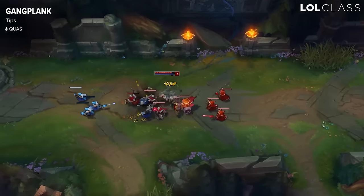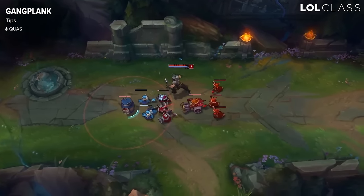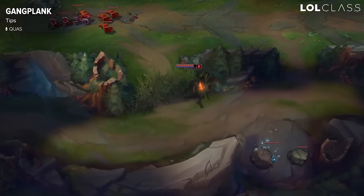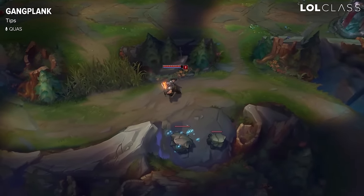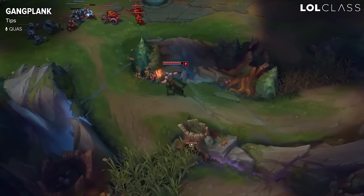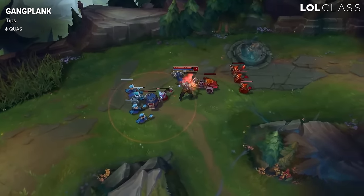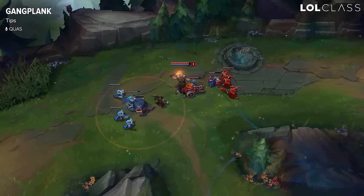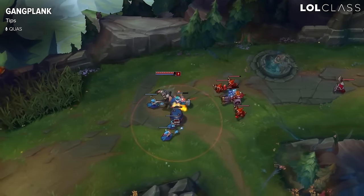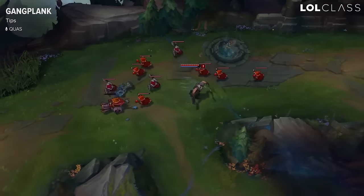Another tip: Gangplank farms the fastest out of any champion thanks to his Parley bonus. So if you have any opportunity to get a lot of gold from your barrel-Parley combo, you should prepare the minions so they all get really low and use the explosion. You get all the plunder gold from the explosion of your barrels if it gets killed by Parley. So in the laning phase, if you have an opportunity to get 3 or 4 CS that are low with a Parley explosion on your barrel, go for it every time — it will allow you to get your core items faster and snowball through the game.